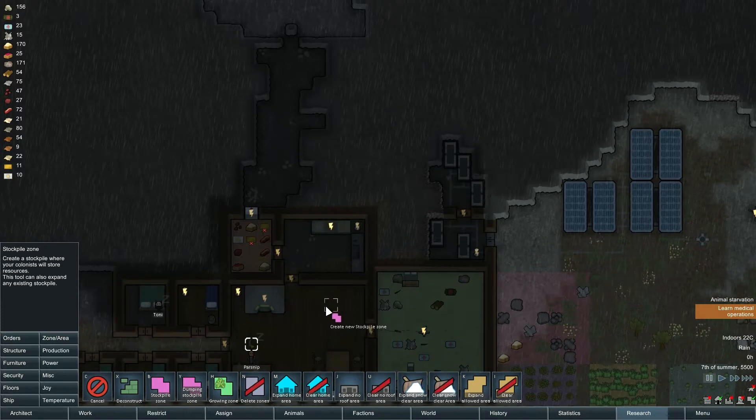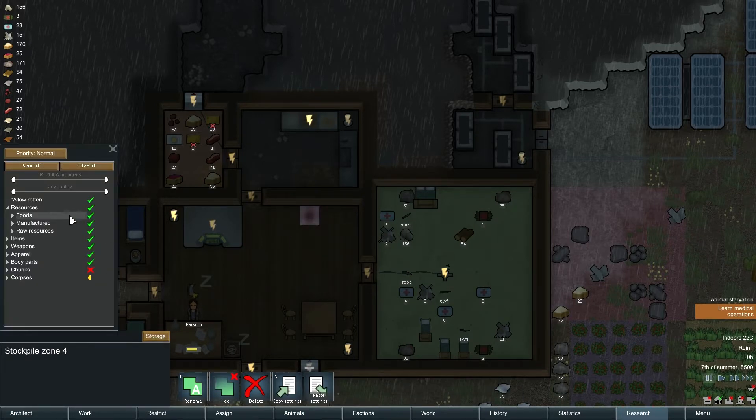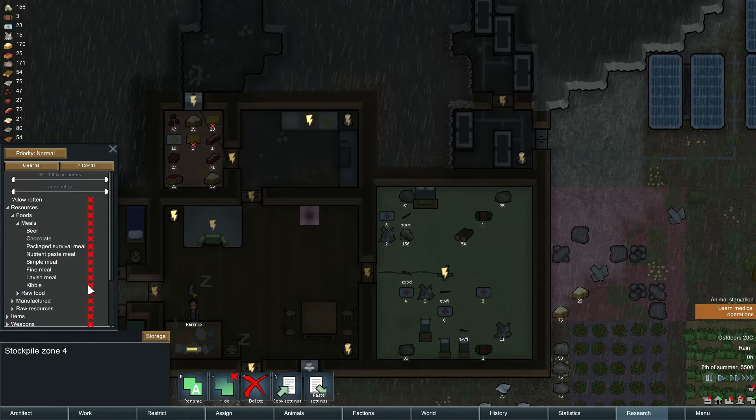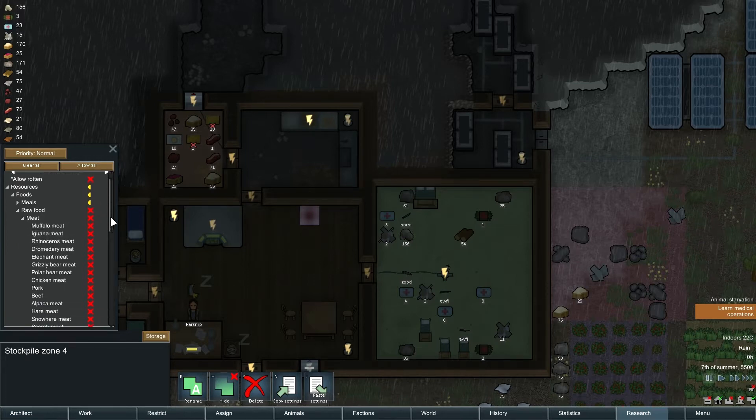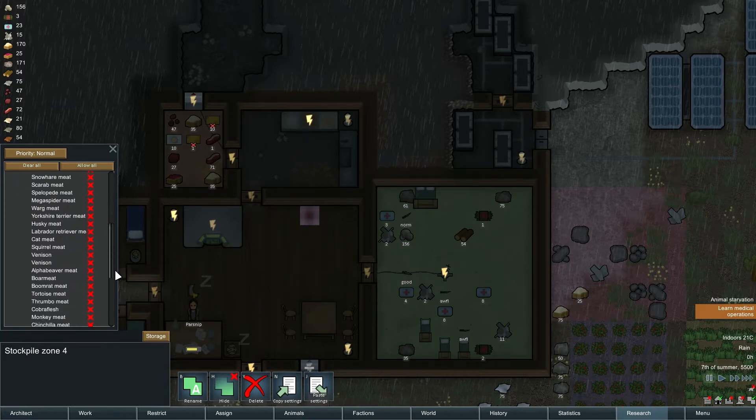I'll make a stockpile right there. Let's clear all and then go with food. Put meals at kibble. We don't have any kibble made because I have to fix my kibble problem. For raw food, we can put berries out for them — the berries will be both for the bunny and the dog, so that might be good. But we've got this human meat that we can get rid of, so I can put out the human meat.